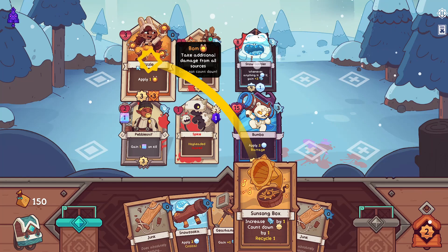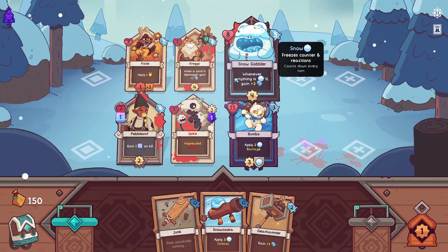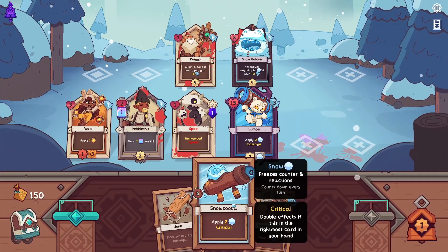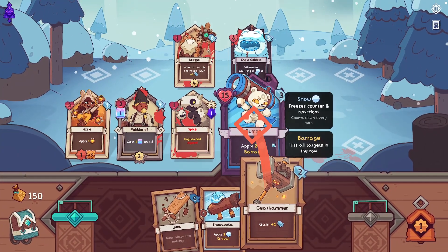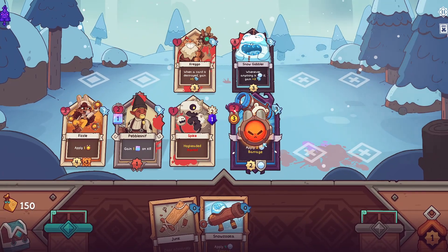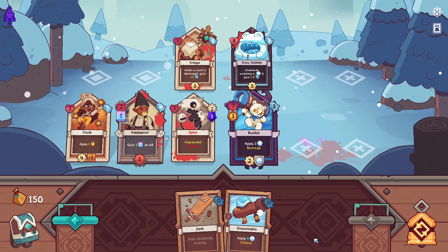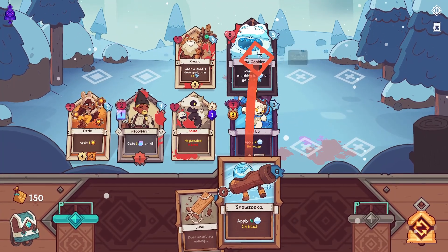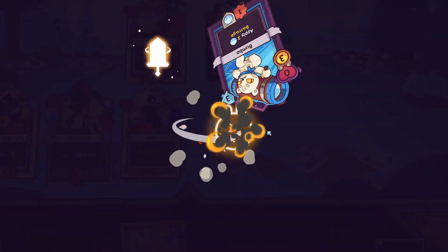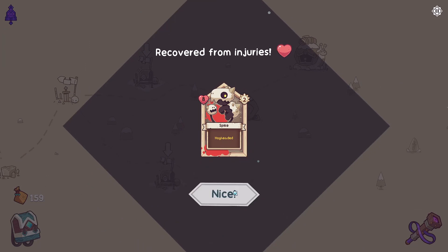Let's get some box. Fizzle. The question is: are we gonna try and get both of these, or are we just gonna try and kill him now? I suspect we kind of already know the answer to this, eh? Let's make sure my snow gobble doesn't get in the way. There we go, we're all sorted. And Spike's back.